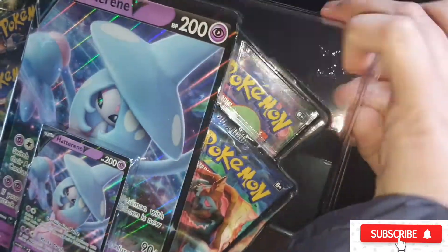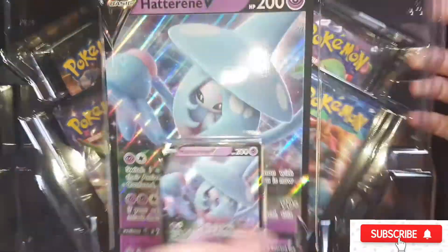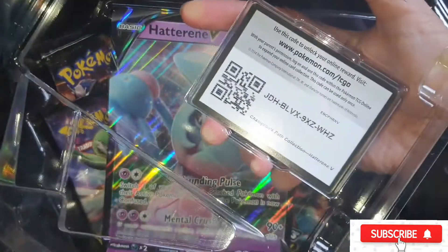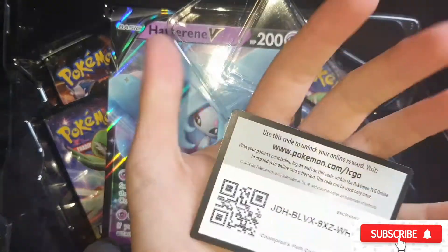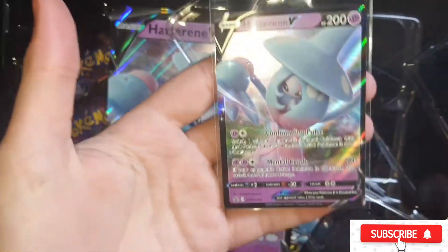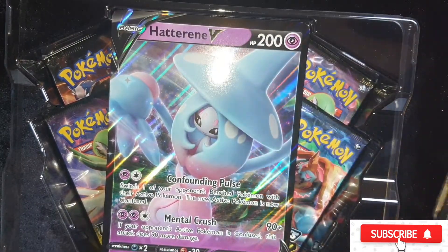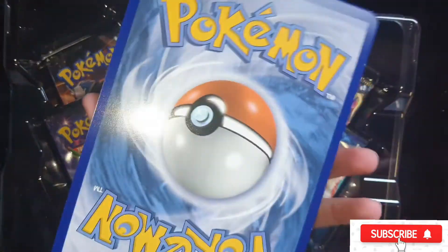It's really cold up in my shed — sorry if you can hear the heater in the background. It's been snowing and everything's iced over. There's the coat card for you guys, and there's the Hattena V card — quite a nice card. I'll put this card in a sleeve just in case it gets scratched. And there is the Hattena V, which is causing my tooth some grief! There's the big jumbo Hattena V card — nice and shiny. Here's the back, here's the front.